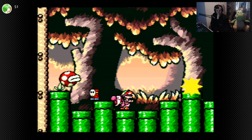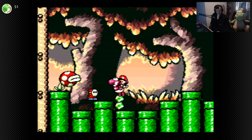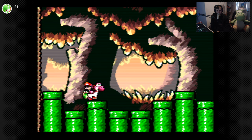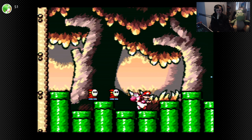At least this level is less of a bitch than the previous one. Come on, eat that shy guy please. I think we need to go down one of these pipes, but I don't know which one. So we need to crouch at the random pipes. I think the ones with the piranha plants are the ones you're supposed to take.